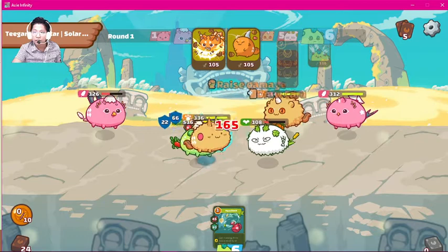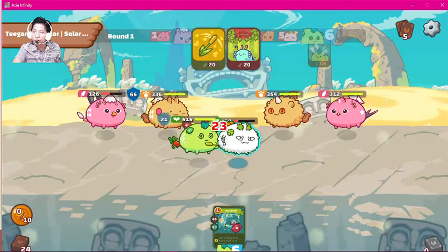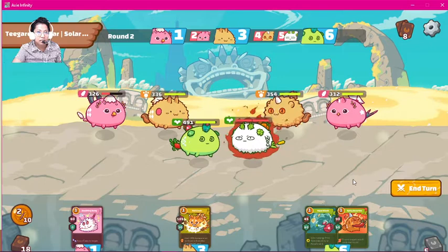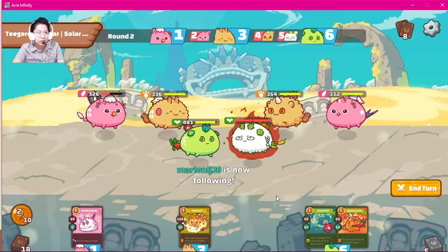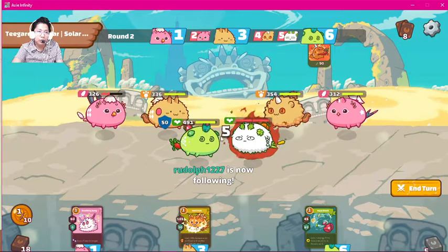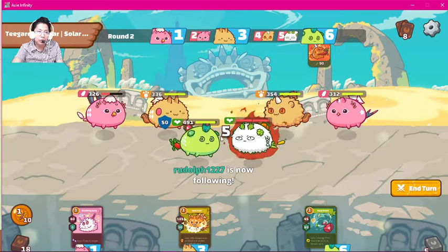Dawn Axies are counted alongside bird and aquatic Axies. It's going into last stand. The bird might try to backdoor. Let's try hotbutt this turn — whatever happens, this is our best play. If he doesn't move, we finish the last stand. If he does, we get shielding and deal damage to the beast.